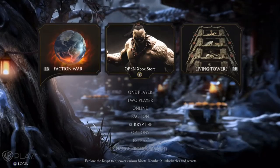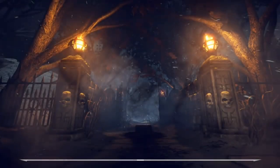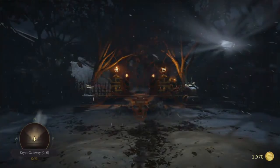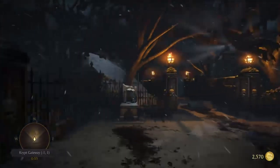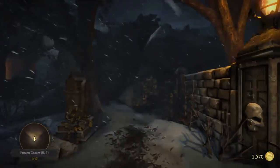From the main menu, select the crypt and allow the loading screen to go through. As soon as you gain control of your character, walk forward through the gate in front of you, which will be locked if it's your first time in the crypt. Continue into the open area.